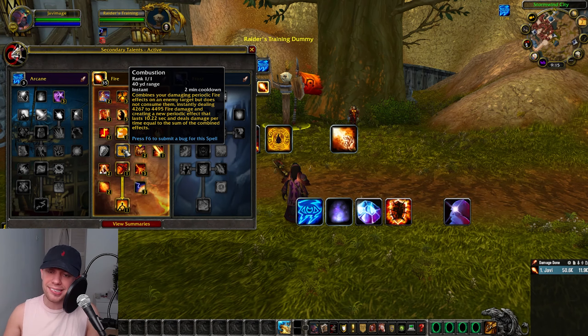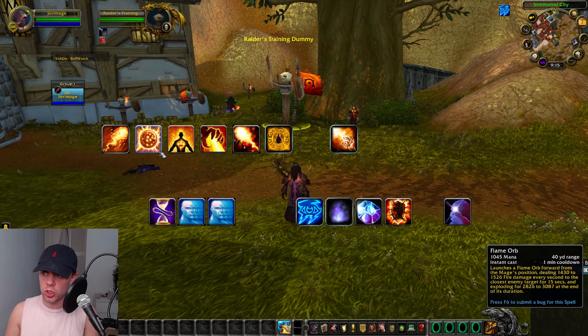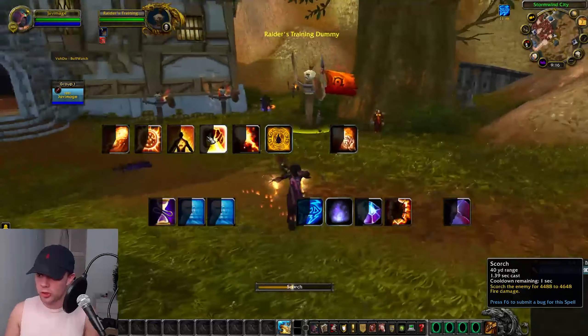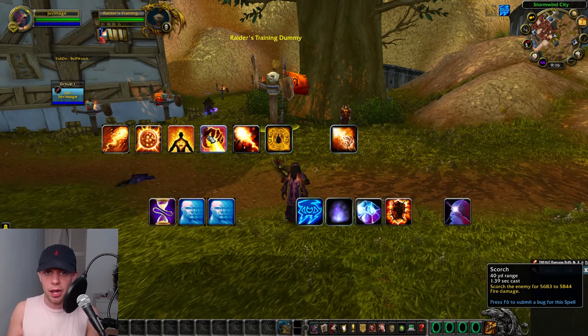We also have Combustion — a massive cooldown we'll talk through more in the rotation part. Fire Starter allows you to cast Scorch while moving, which is really good if it's a boss where we need to be moving around a lot.